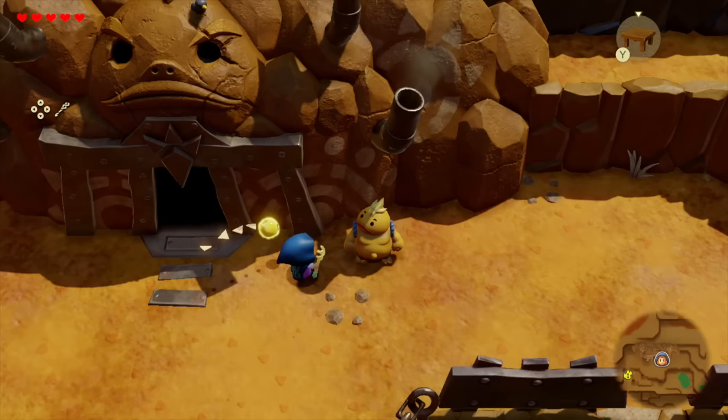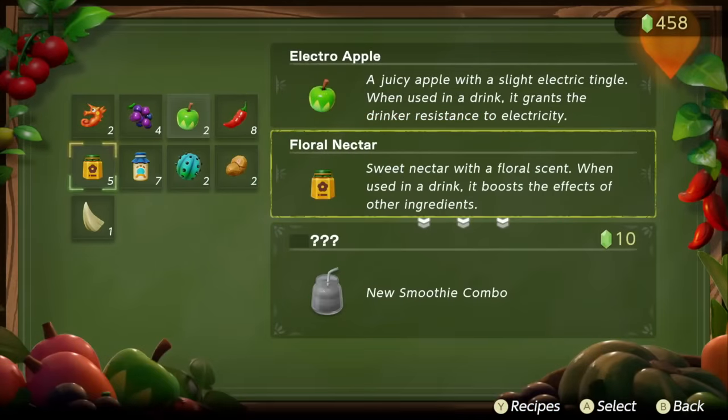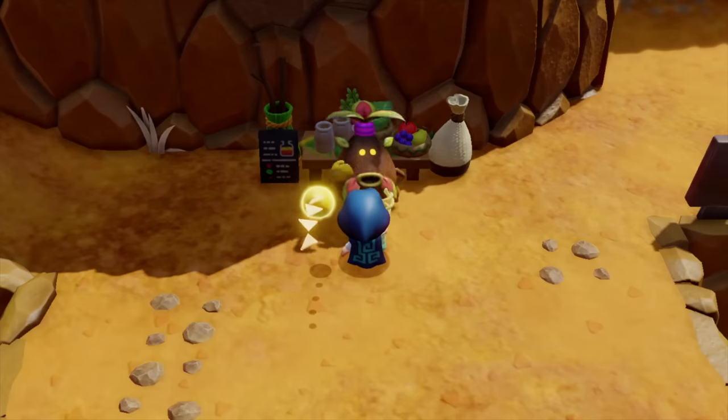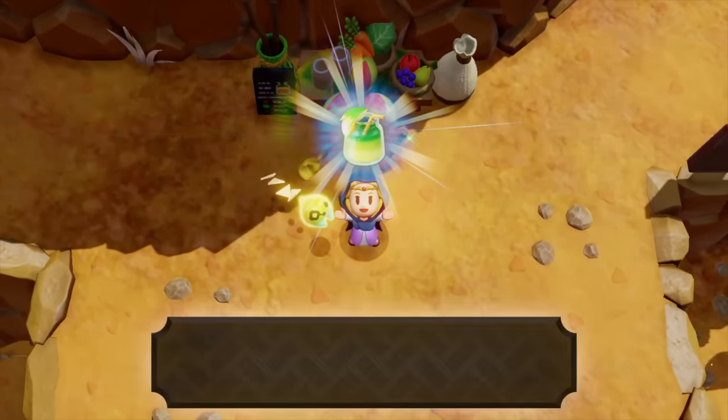Next, we have a screenshot presumably right outside Goron City, with Zelda about to talk to one of the Gorons that we don't have a name for unfortunately. The next screenshot is showing off a lava area with some dungeon-style progression and a slew of rifts. Next, we focus in on the business scrub, where we get to focus on the smoothie making.